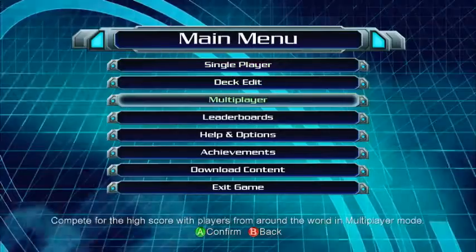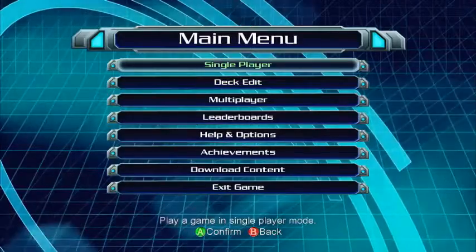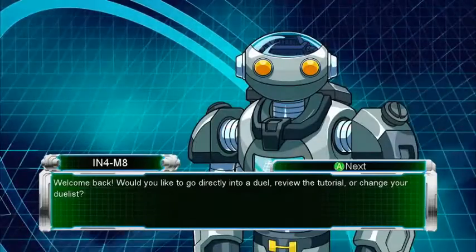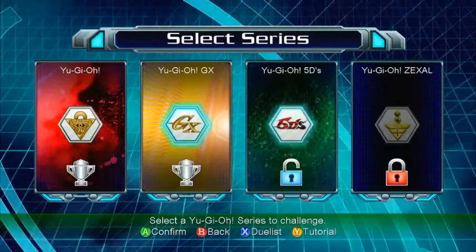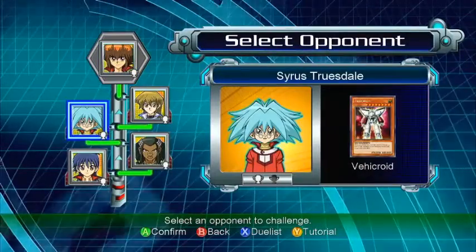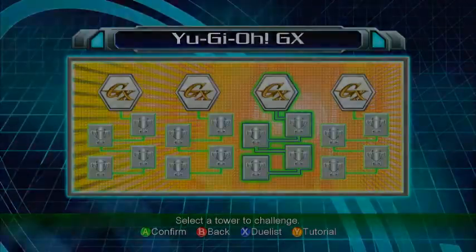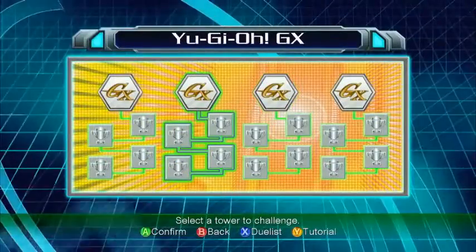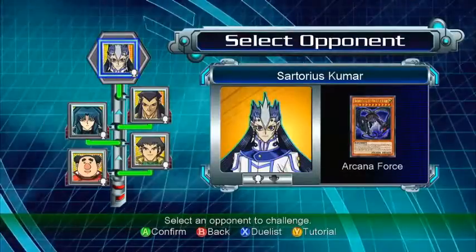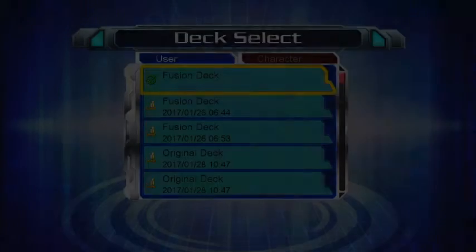Hey guys, welcome to Yu-Gi-Oh! Millennium Duel. Let's play a single-player game. Got the Elemental Hero fusion deck from Yu-Gi-Oh! GX. Let's pick the last level and go against Zane Truesdale. There he is — he uses Cyber Dragons, so let's use this fusion deck.